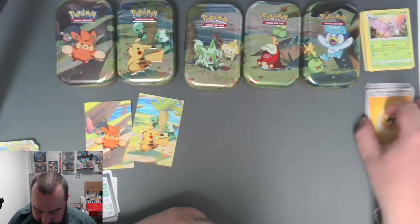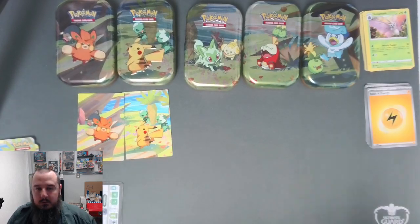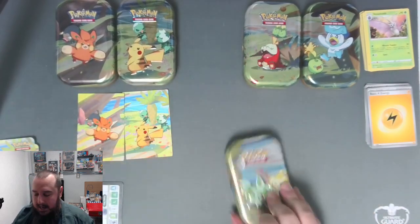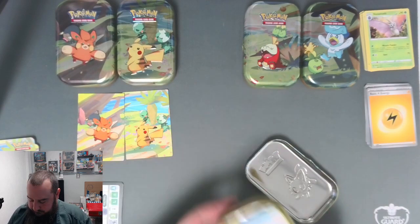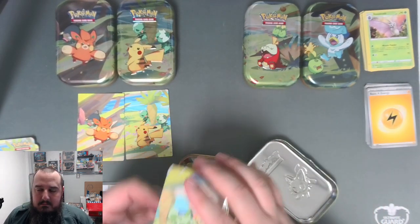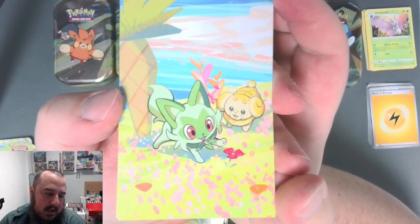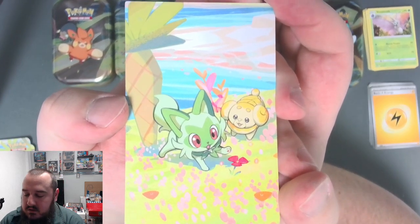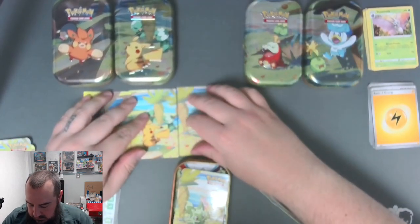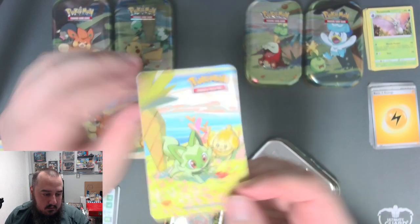The Morpeko deck was a lot of fun - I really enjoyed it. I wish there was a way to get the Morpekos out a little bit easier; as soon as one gets KO'd your power level really starts dropping fast, so you need all four Stage Ones out. I tried to use Thornton to solve that issue with mixed results. Here we go with the next tin featuring Sprigatito - and I'm pretty sure that's Fidough, and that looks like Cinnamon Buns. Fidough and Sprigatito, two very cute Pokemon.